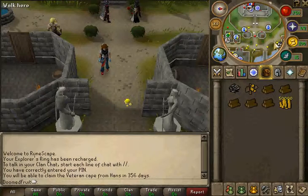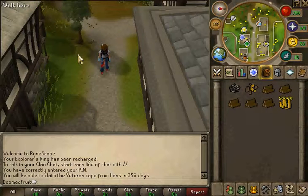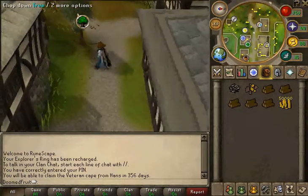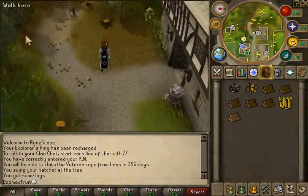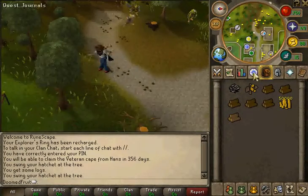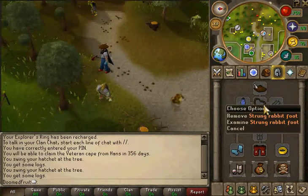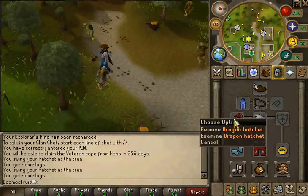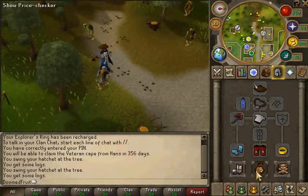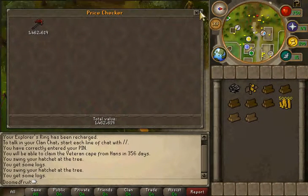So yeah, this is a pay-to-play guide only. I'd really recommend wearing a strung rabbit foot. If you have over 63 woodcutting, use a dragon hatchet — I don't think they're that expensive anymore. I bought one for 1.5 mil, so about the same really.